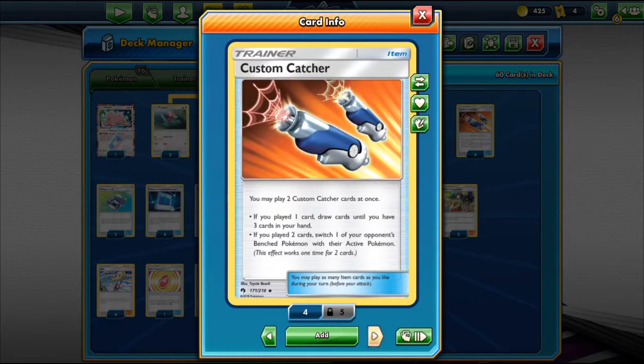Now for the Trainers. We play 4 Custom Catcher — our new Guzma. If you play one, you draw 2 cards. If you play 2, you switch one of your opponent's benched Pokemon to active. So you can get those key knockouts, or use it just to draw cards when you don't have a supporter.